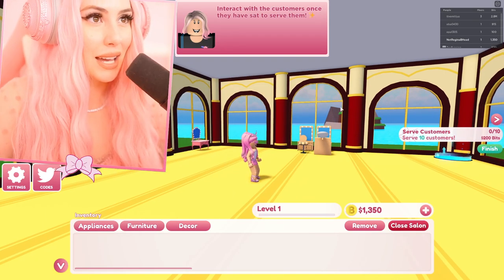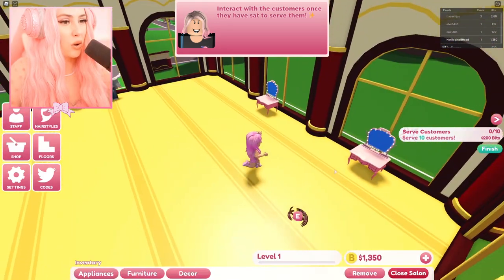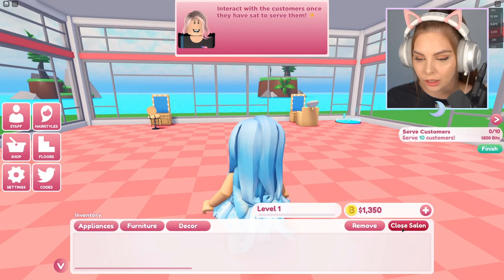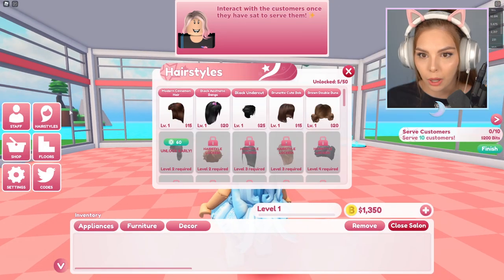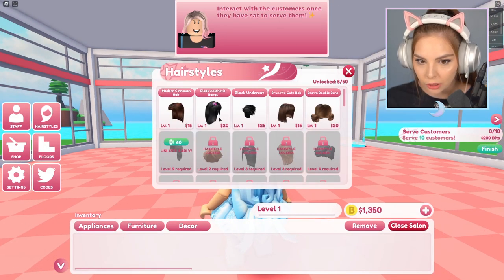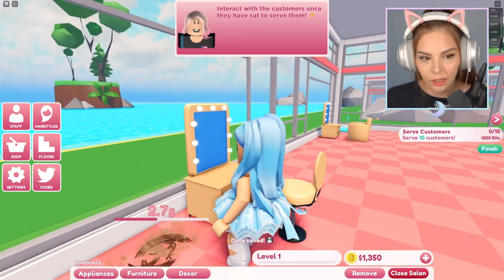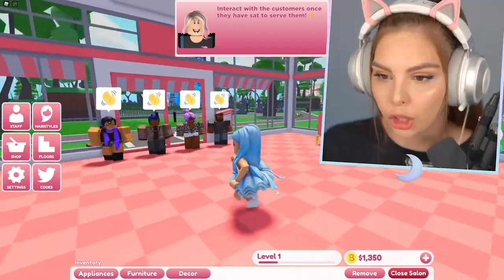Interact with customers once they have sat to serve them. There's hair on the ground — we can't have any customers seeing that! Let's open the salon and while we're waiting for customers, we can look at these hairstyles. Oh my gosh, cinnamon hair — that sounds cute! Gotta clean up the hair. Why is there so much hair? Oh my gosh, we have so many customers!